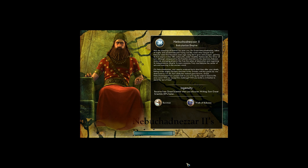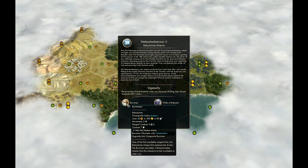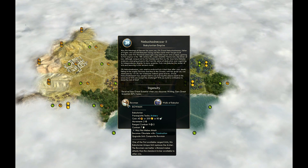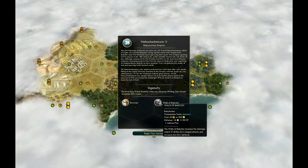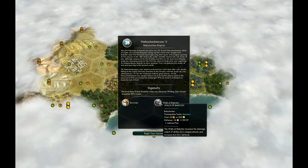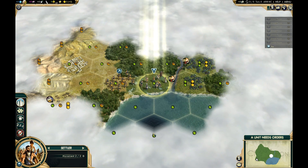If you're not familiar with Babylon, let's talk about what makes them special. They have the unique ability of Ingenuity, which means that when you discover Writing, you get a free Great Scientist, and for the entire game you earn them 50% faster. They also get the Bowman, which is an upgraded version of the Archer. And the Walls of Babylon are better walls. Essentially, both of those help you with your early game defense.